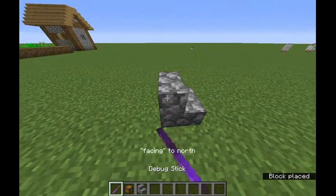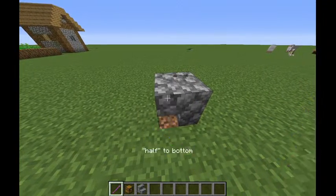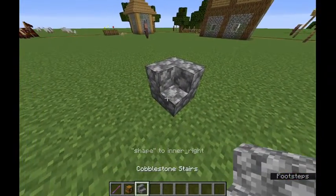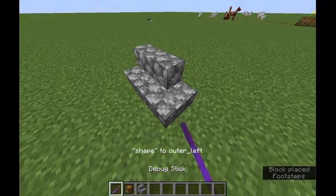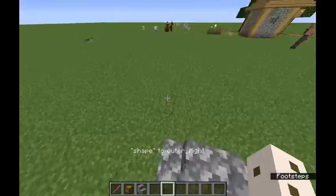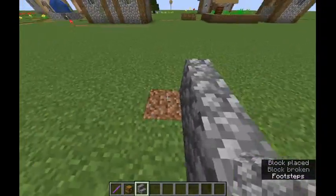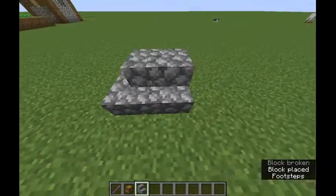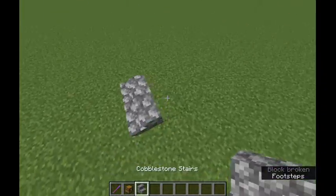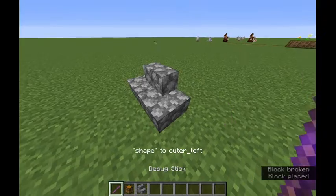What about stairs? 'Half.' Oh — what? You could... this is something I've always wanted to be able to do. Because you can't ever do this — normally you have to have... actually, I don't think you can do it at all. Oh yeah — okay, you can, but you have to have two stairs behind. If you break them, one goes back to normal. But now with the debug stick you can change it. That's cool.